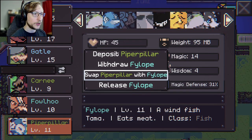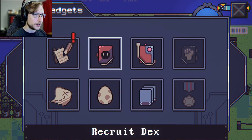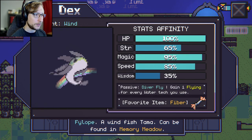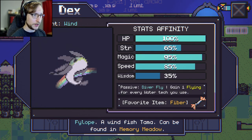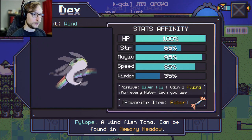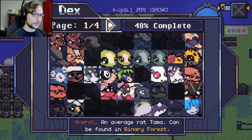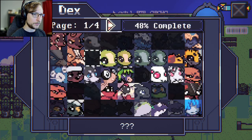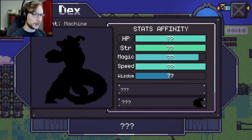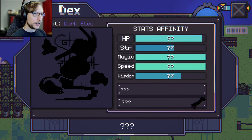Let's swap and see about the fish. There's one before him — he's one who likes batteries, he likes fiber. I want to see something. Interesting.